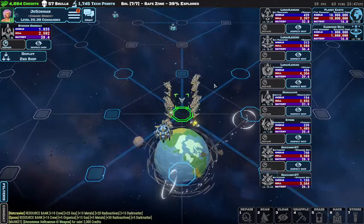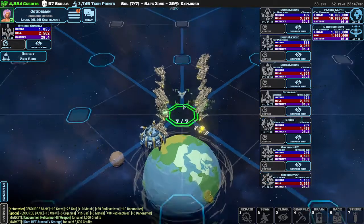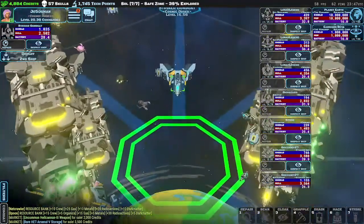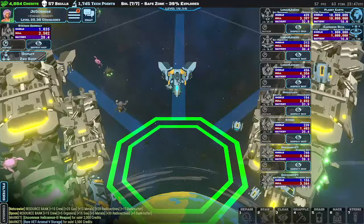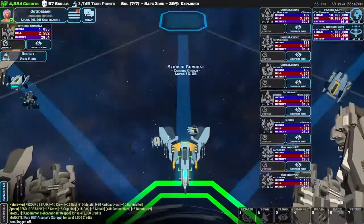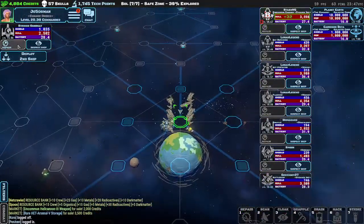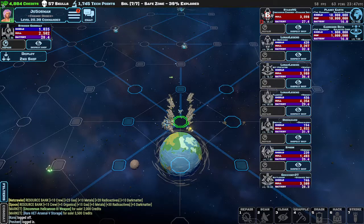So when you first log in, you're going to be here. This is your ship — it's called a gunboat. Mine's level 16; yours will be just level zero. These two things are drones — we'll get to those later — and they're floating around my ship. Starting up top, we're going to work our way top-left to right, basically line by line.